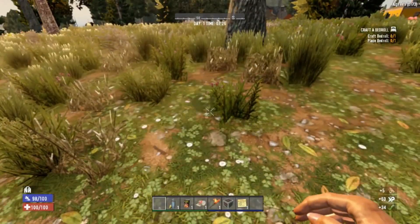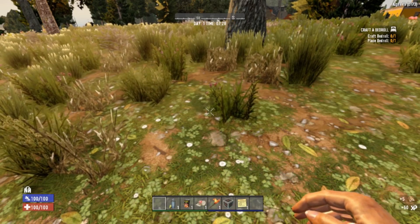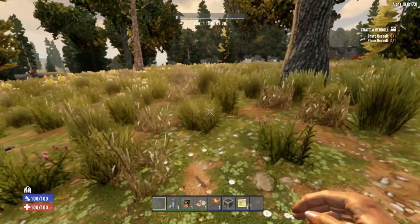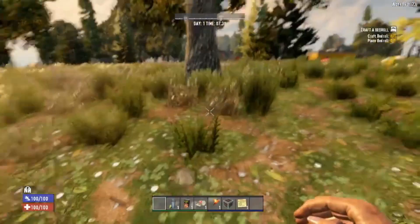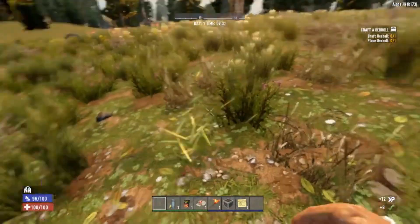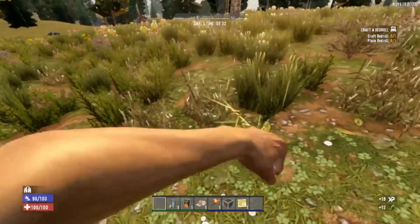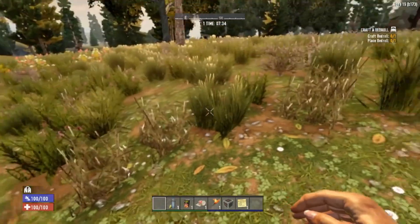I'm going to do my usual rule: any deaths that happen between day 1 and the first 7 days don't count, because you know there's always that occasion you're accidentally going to run into a dire wolf or a bear — especially starting in this biome. I did a live stream a couple days ago on Facebook, and my first day, I started in the snow biome. Guess what I ran into? A cougar and a wolf at the same time.